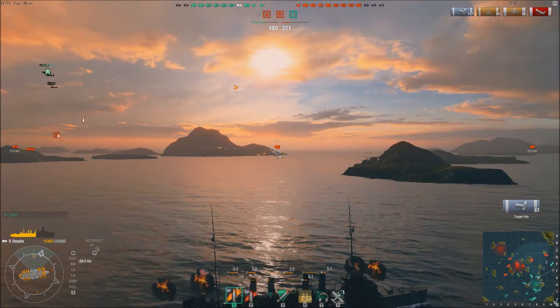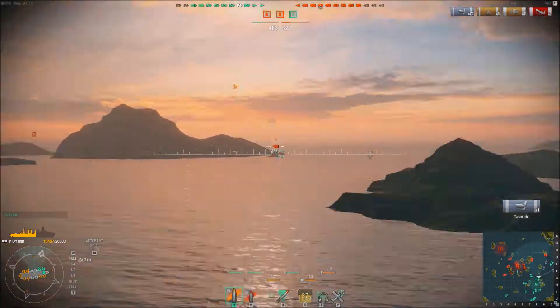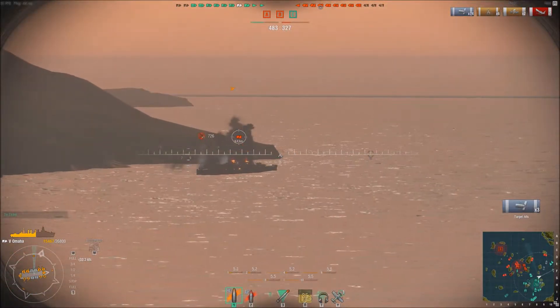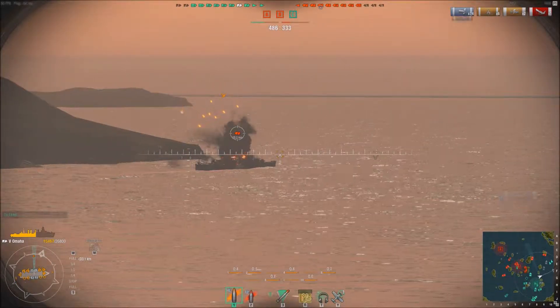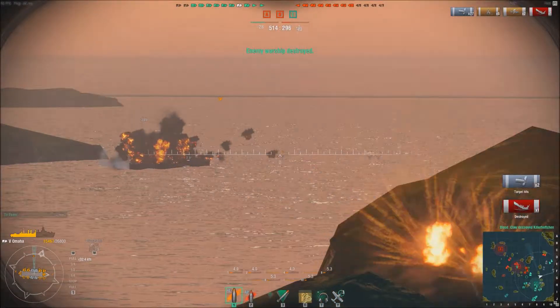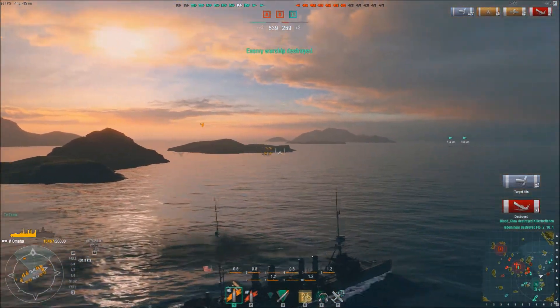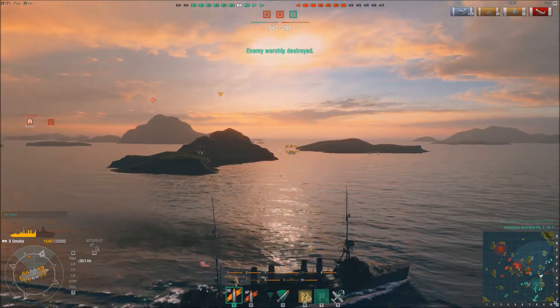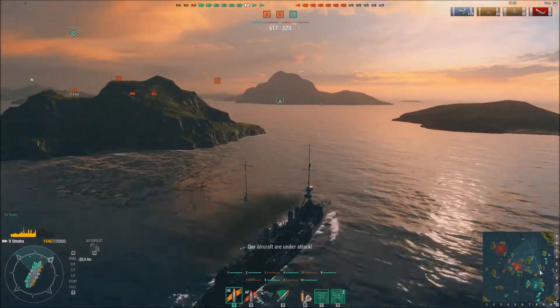Coming up here now, I'm pretty sure this is a Cleveland — it was on nearly full health so this guy had no excuse. I set him on fire, he repairs it, I set him on fire again. Fire damage is a really good way to take health down — just tick tick tick tick, and you're still raining shells on them. It's a new source of damage on top of your shell damage, and a lot of people overlook it because they prefer AP, forgetting to add on the fire damage which can be quite high.